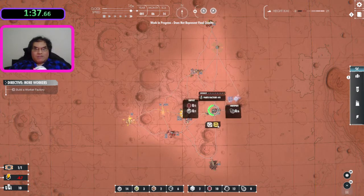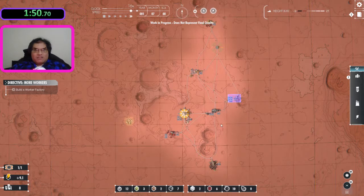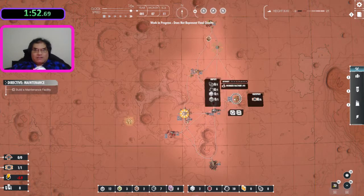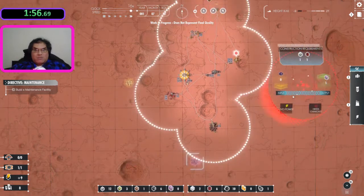Here I'm making sure that I build enough parts for the worker factory. It's going awfully slow for some reason. I need to build a chemical plant somewhere.